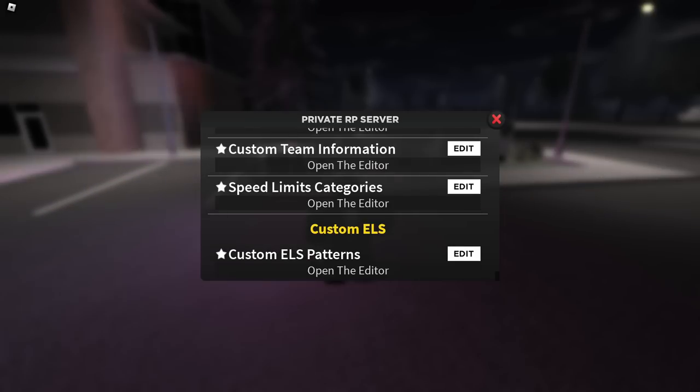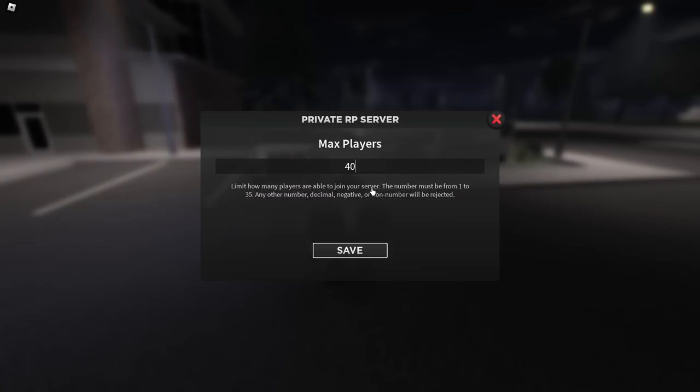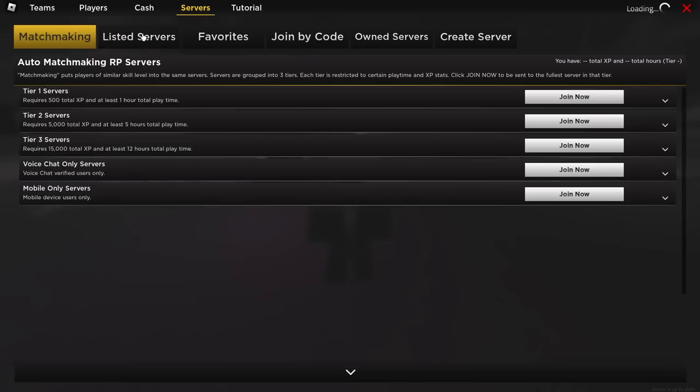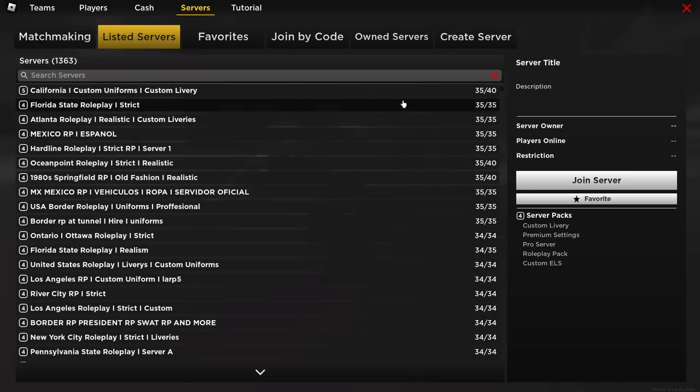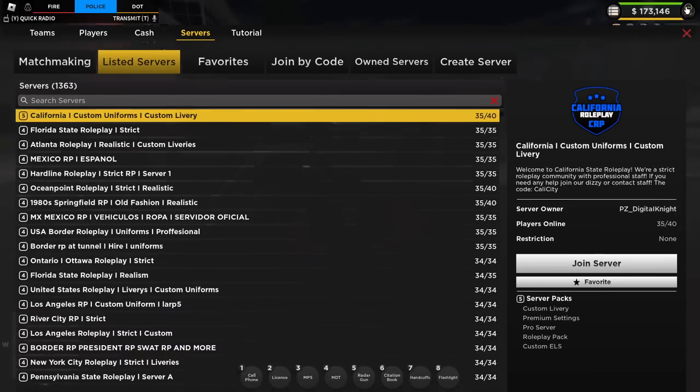I was just informed that you can add 40-player servers, which is nice. If you type in the max players, you can do 40. It says 'server successfully changed.' There are already listed servers at 40 — California is already at 40. You can actually hold 40 people now, which is very cool.